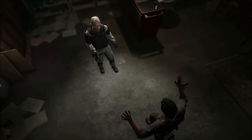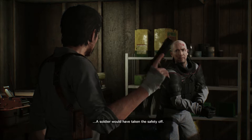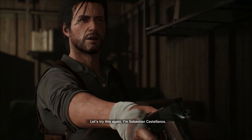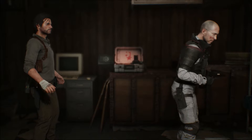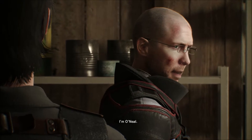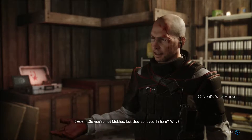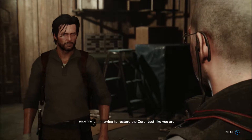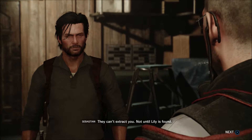A technician, and yet they sent her in here. Sebastian identifies himself: I'm Sebastian Castellanos. He's going to say he's looking for his daughter, but the core would make more sense to her. She says she's done and just wants to hold out until extraction. Sebastian: they can't extract anyone until Lily is found. She asks: who's Lily? Sebastian: everyone is stuck here until the core is located.